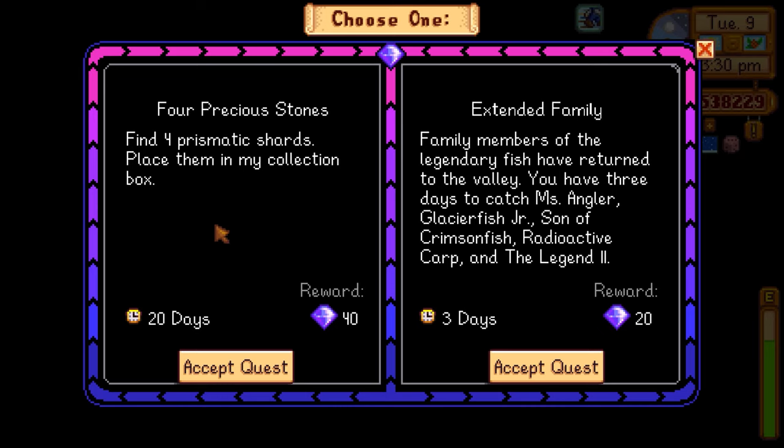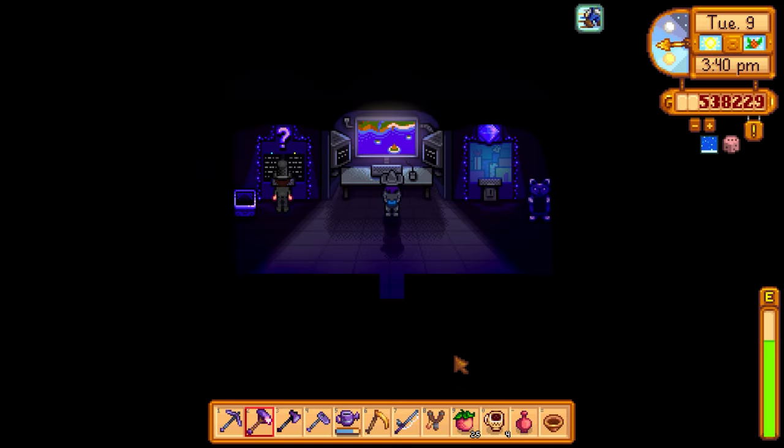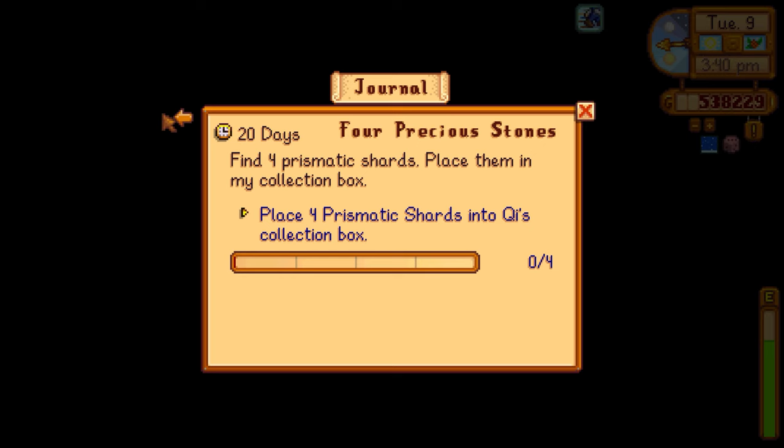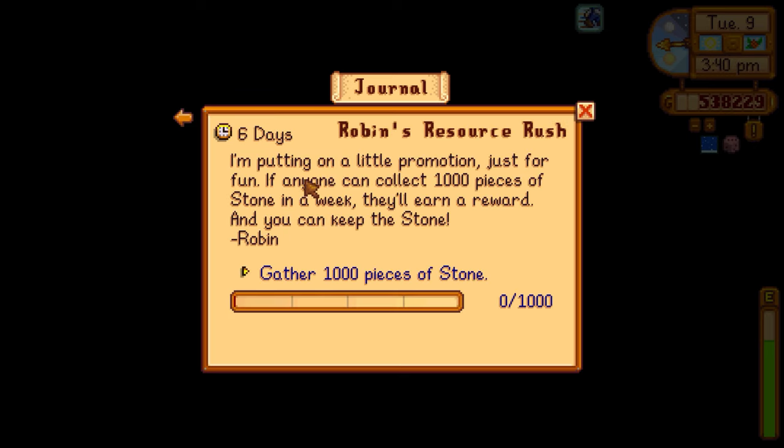Mr. Chi's quest: find four precious stones, 20 days to do it. I found maybe two or three during the no-hunger challenge so it's possible if I go to the skull cavern — at least I'm allowed to eat food this time. The other quest is 'Extended Family' which we already did. We get 40 chi gems for doing this. It would have been nice to start yesterday to have 21 days but the fishing event would have taken until 10 p.m. anyway. I'll accept the quest for four precious stones.